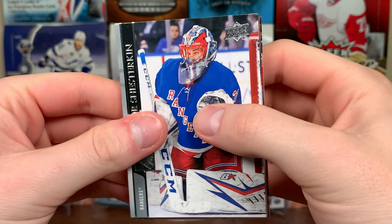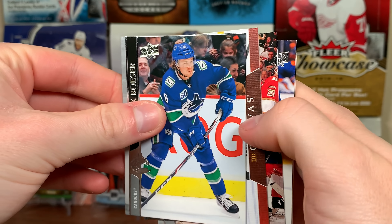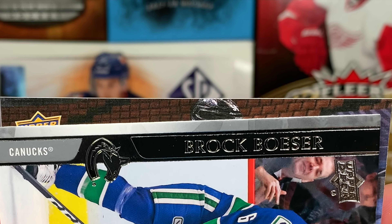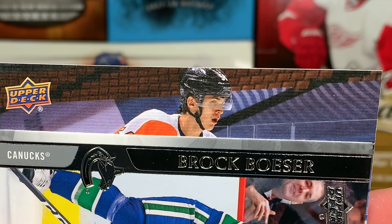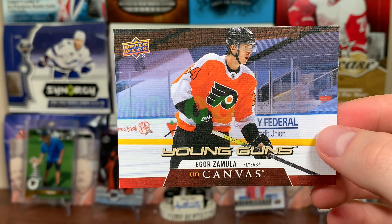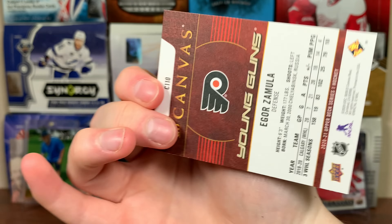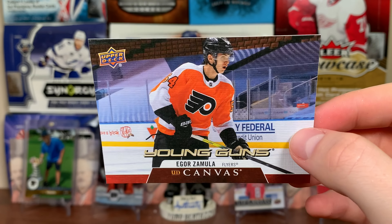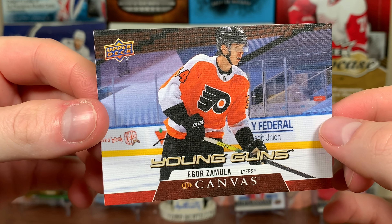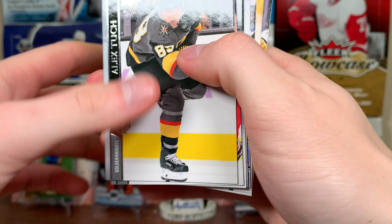The final Canvas Young Guns of the case — and it's a bubble card, very obviously. That's pretty cool — Igor Zamula Canvas Young Guns. It's clearly taken in the Toronto bubble, so it's a historically significant card. Zamula, the Russian defenseman. Very distinctive bubble card — I'll take it.